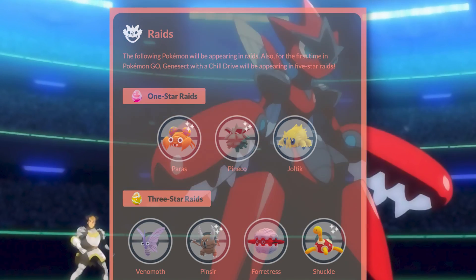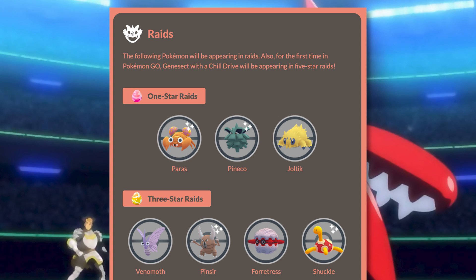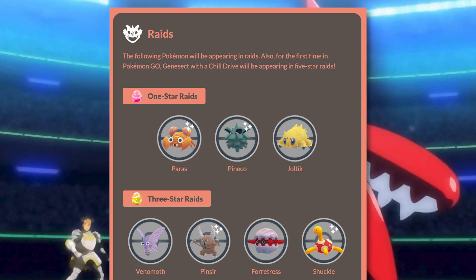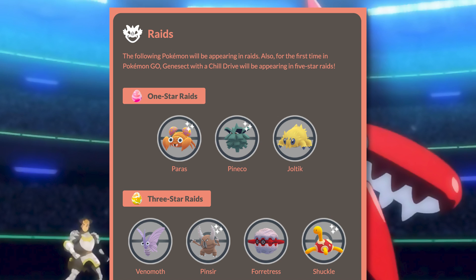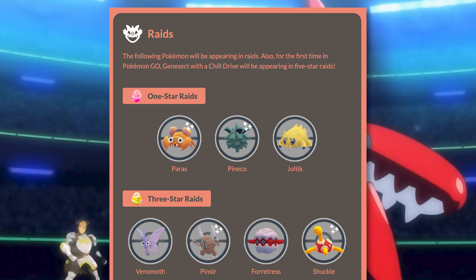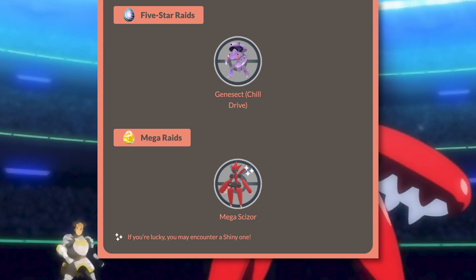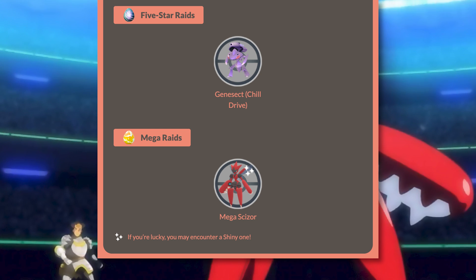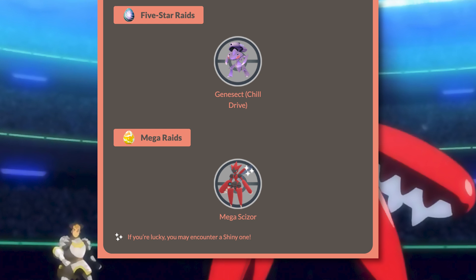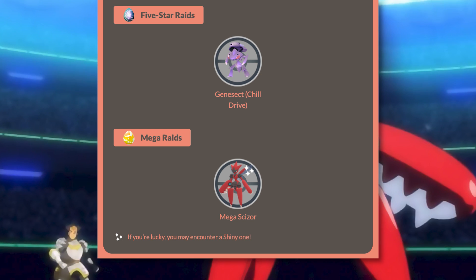In raid battles, you're going to have pretty much all Bug type Pokemon in 1-star, 3-star, and 5-star raids. In 1-star raids, you're going to see Paras, Pineco, and Joltik. In 3-star raids, you're going to see Venomoth, Pinsir, Forretress, and Shuckle. In 5-star raids, you're going to see Genesect with the Chill Drive. We're also going to be getting a Collection Challenge, which is going to award you an insane amount of XP, so you do not want to miss out on that.